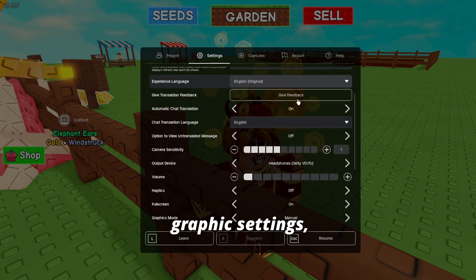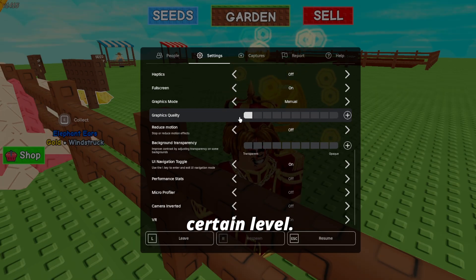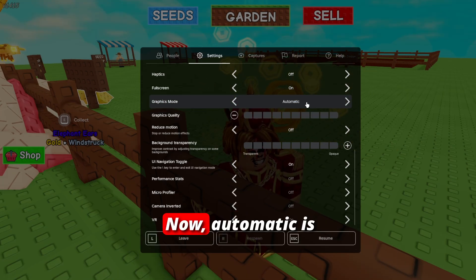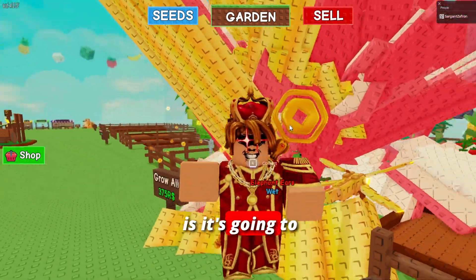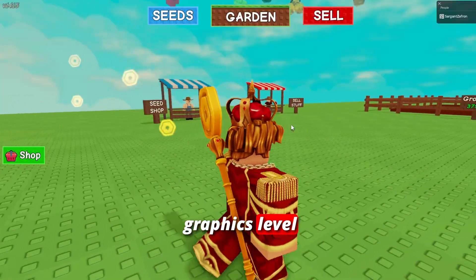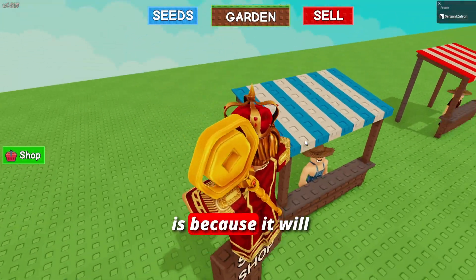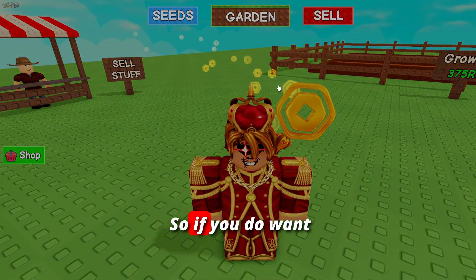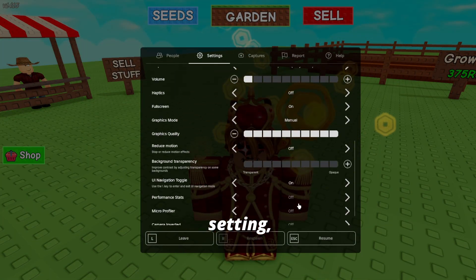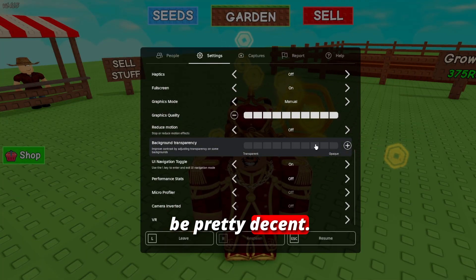A lot of people mess up the automatic versus manual graphics setting. Manual forces it to stay at a set level — if you set it to the lowest it stays at the lowest, and the highest stays at the highest. Automatic continuously adjusts your graphics level based on what it thinks your device can handle, which can create lag and instability. Set graphics all the way down to level 1 on manual for best results.